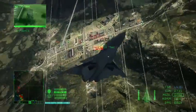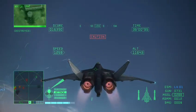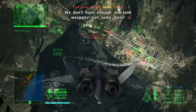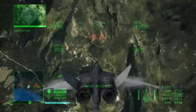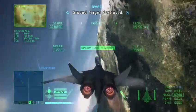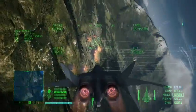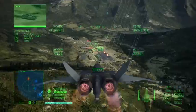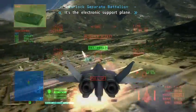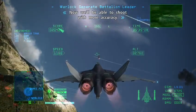Make sure you actually have a lock before you use the ADMM. Talisman is locked on. Ground target destroyed. Get the electronic support point. ESM is coming in from Snake Pit — now we'll be able to shoot with more accuracy.